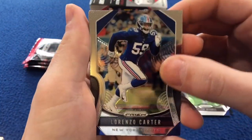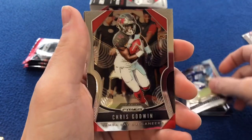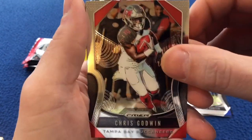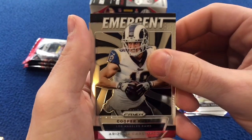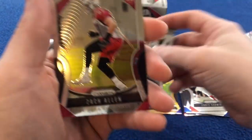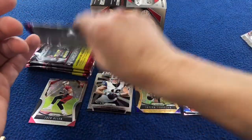We got a Lorenzo Carter on the front, and we got a Chris Goodwin. We got an Emergent Cooper Kupp, and a Zach Allen rookie card — base rookie. Next pack.